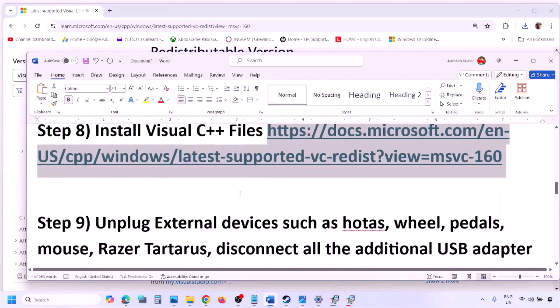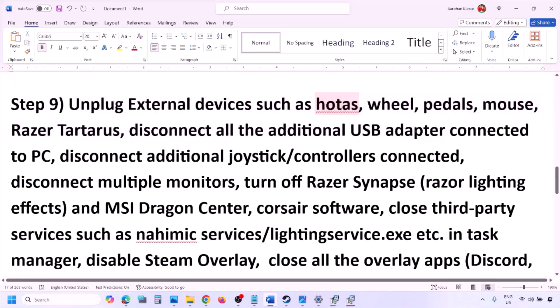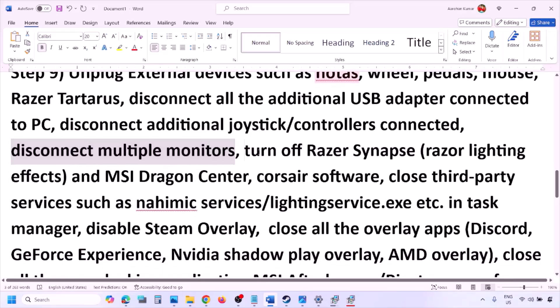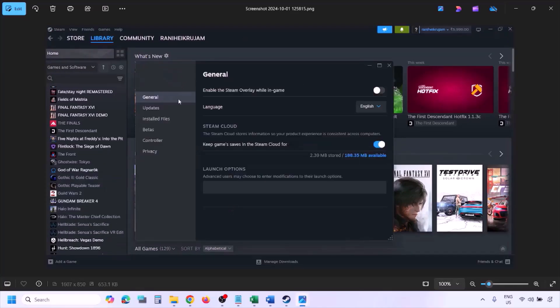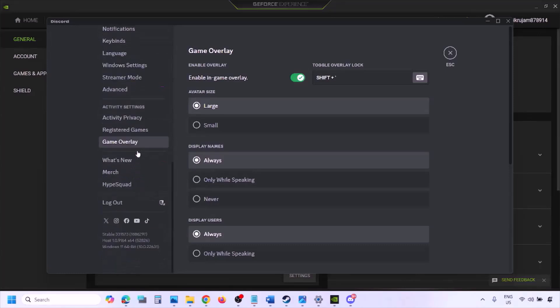The next step is to unplug all external devices you are not using — such as steering wheels, pedals, USB adapters, or dongles. Disconnect additional controllers and multiple monitors; try launching the game on a single monitor. Also close any third-party services or applications that are running. Disable Steam overlay by going to Steam Library, right-clicking the game, selecting Properties, going to the General tab, and turning off Enable the Steam Overlay While In-Game.